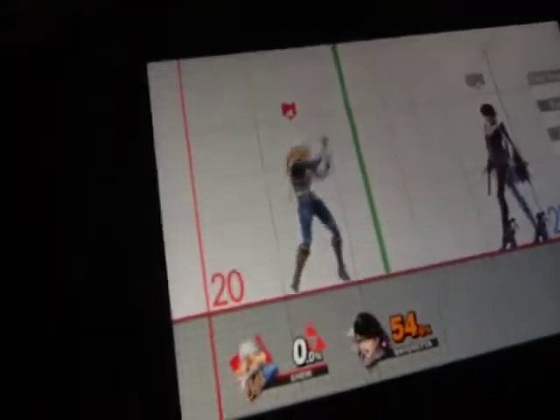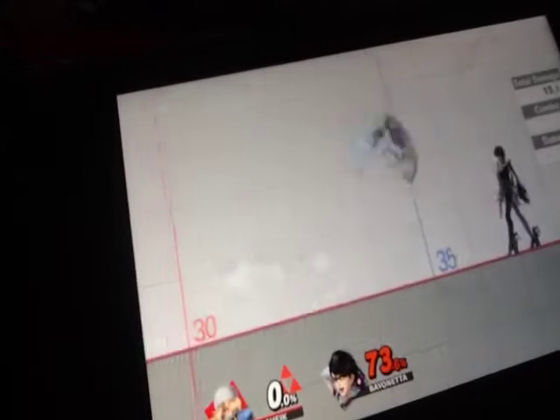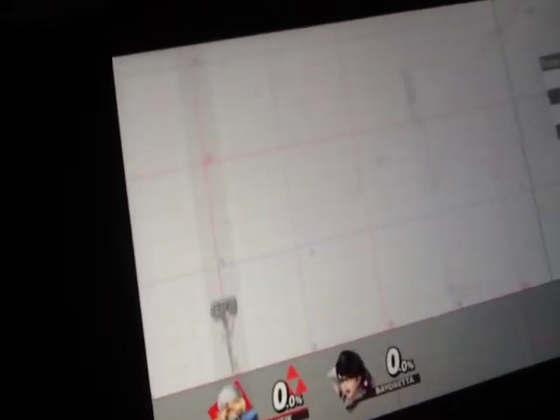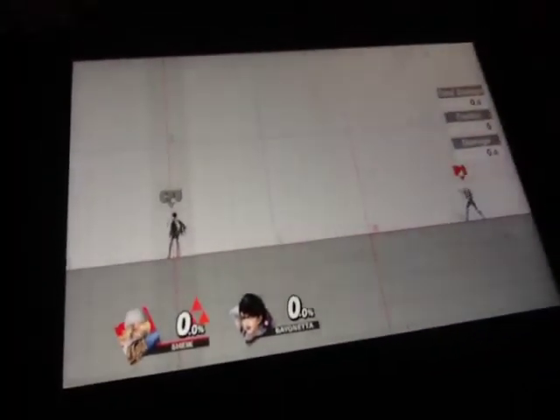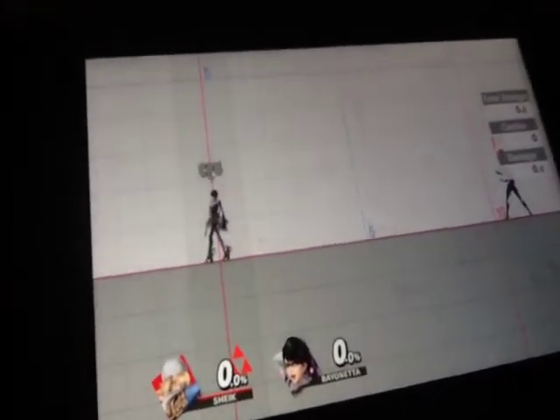Now there are even Special Attacks. The Neutral Special is just pressing the B button. The Side Special, Up Special, and Down Special all have varying moves. Just like attacks, taunts, Smash Attacks, and Tilt Attacks, every character has their own special attacks.